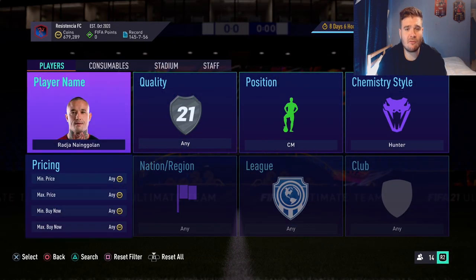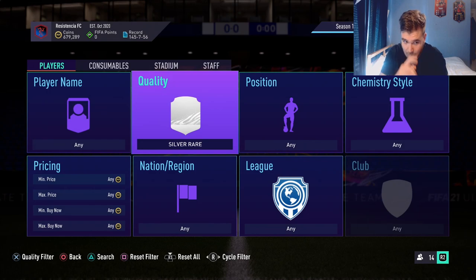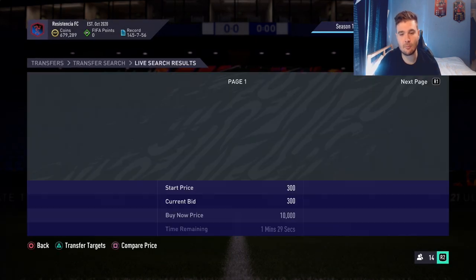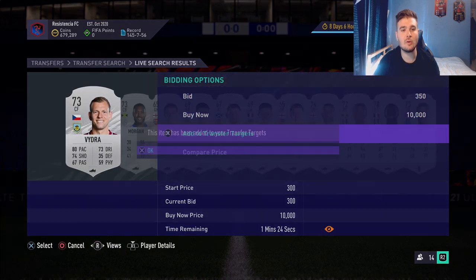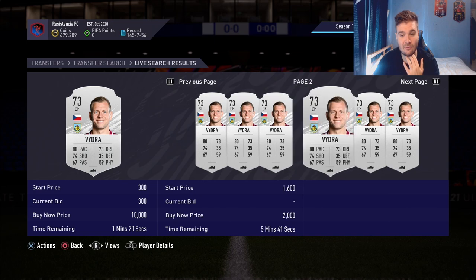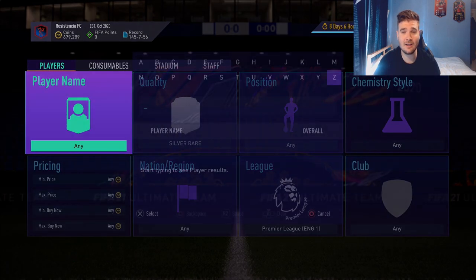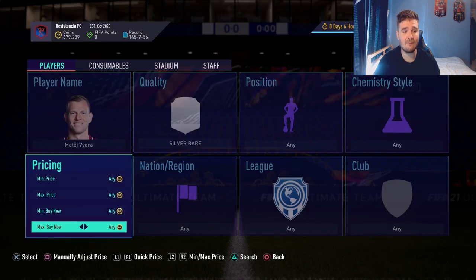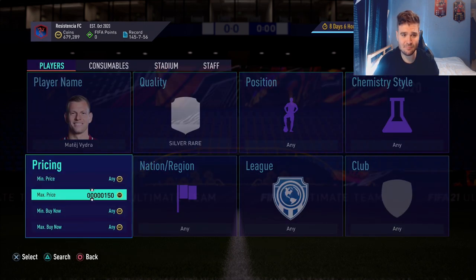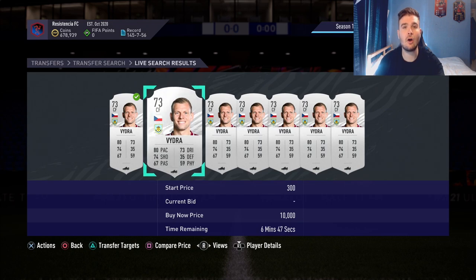Now let's move on to a completely different trading method — trading with silvers. Go to Silver Rare or Silver Common, set 500 maximum price and 1k buy-it-now, then go through popular leagues like the Premier League. You can add cards to your transfer targets or compare prices. For example, Vidra shows a 900-coin buy-it-now — if you can pick him up for 300–400 coins you can double your coins. Go through La Liga, Serie A, Premier League — pretty simple.